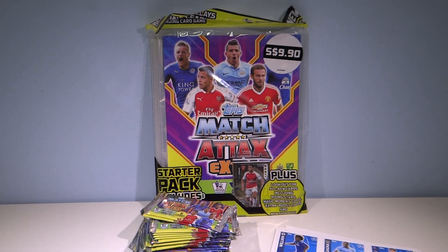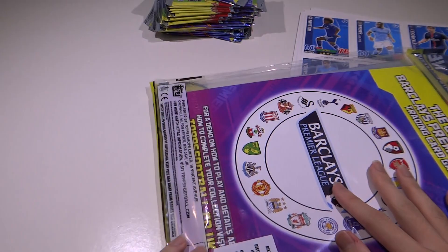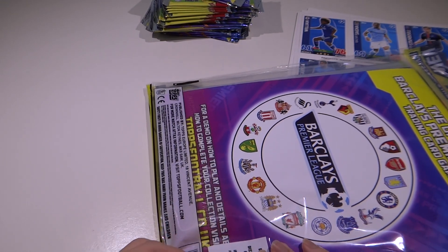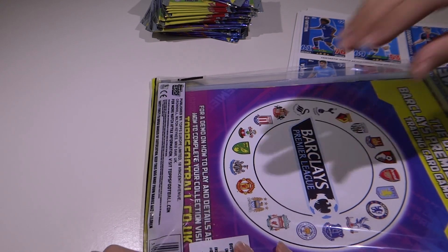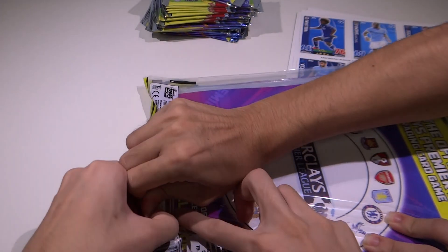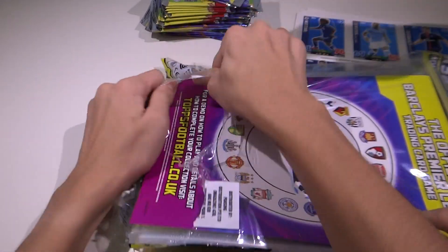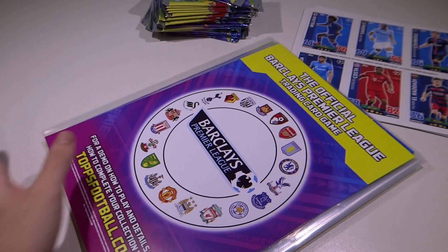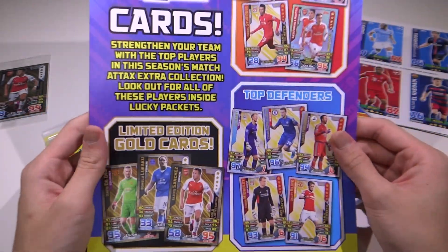Alright, so let's open the binder. Let's open the starter packet right here. How does this one open? We need scissors. Let's just rip it open. Right here — put this aside. And we have this — let's look at all this stuff here.